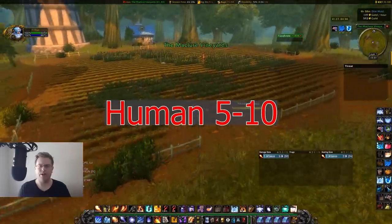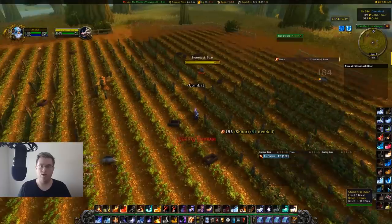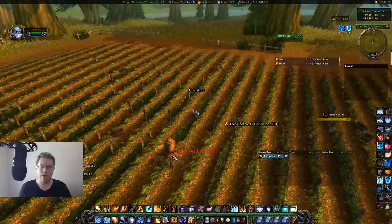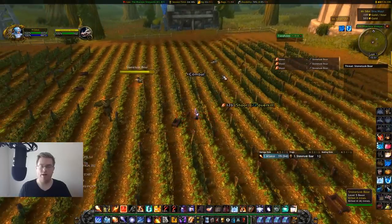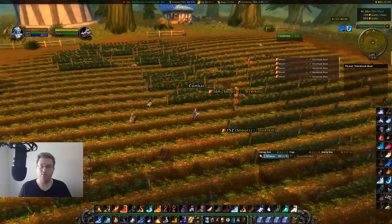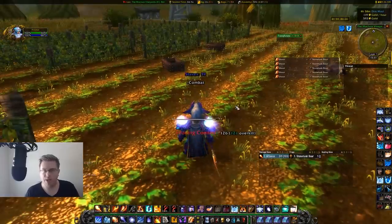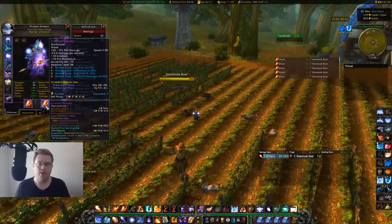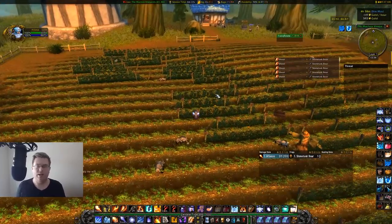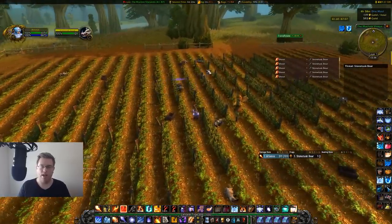I accidentally left out humans earlier — they are actually the best. Their farm spots are incredible. The first one is either of the two farms in Elwynn Forest: there are boars at both of these farms and you just run around in a circle killing them, and as soon as you kill the last one the next round is up. As a side tip: if you are leveling a mage with this mob tagging strategy, get the Lesser Magic Wand — I think it's level five. It has a 1.5 attack speed which is incredibly fast. Don't bother upgrading to the Greater Magic Wand. Just spin in a circle and wand the mobs.